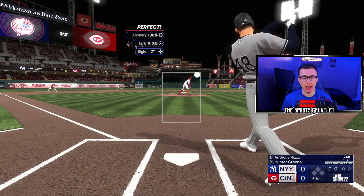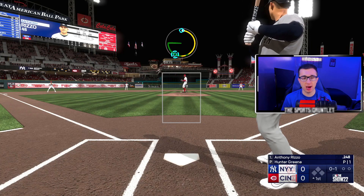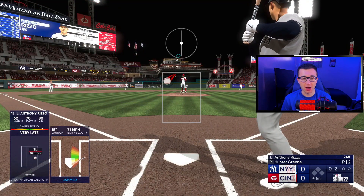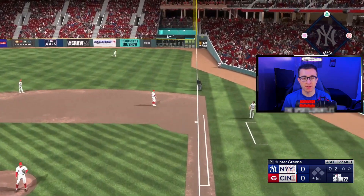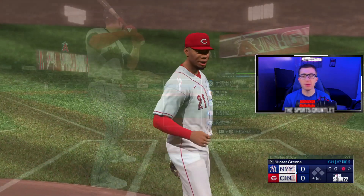Cincinnati Reds up next. They got a lot of prospects coming in — the Reds have a very young team with a big farm system. They'll see what they become in a couple of years. They don't have any of their really good players anymore, but got a lot of prospects for it. Trying to strike out Anthony Rizzo, leading off for the Yankees. Let's go up and away fastball. Fouls it off, and we dot up a down and away changeup — perfect release, swing and a miss.